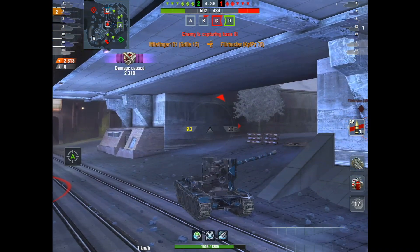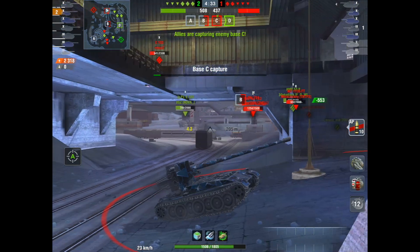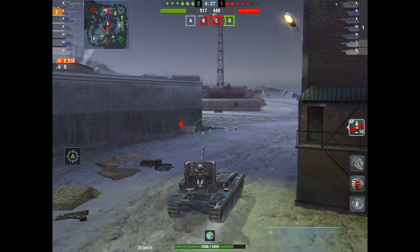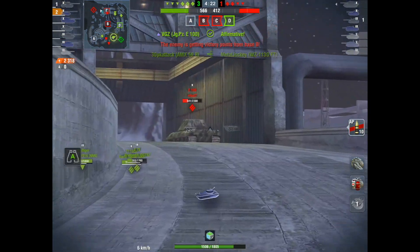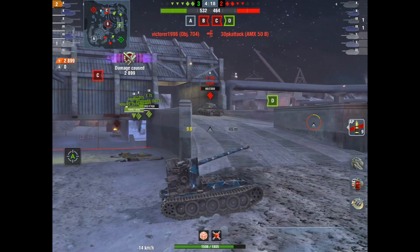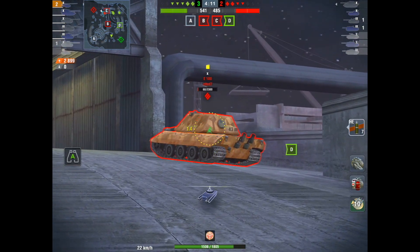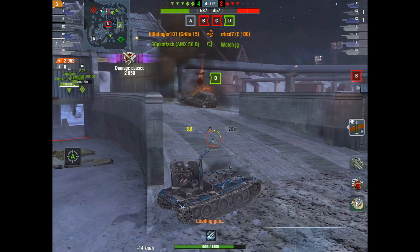So there it is, our second kill. And we've got that — what is it, E100, I believe it was — it's above us. Seeing as he is facing the opposite direction, we're going to turn here and go ahead and put one into his rear, just making sure that he's not going to turn around — which he's not. Switch over to HE just to make sure that this goes in, and we'll get our third kill there.